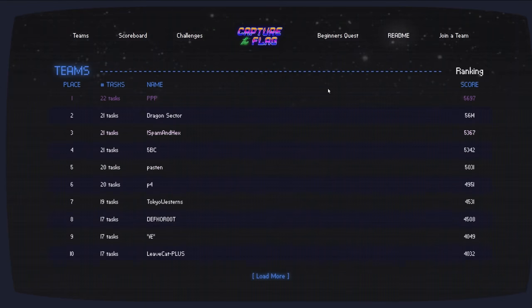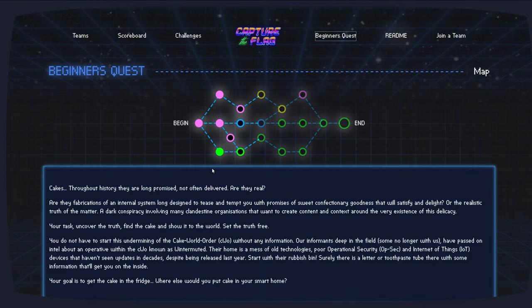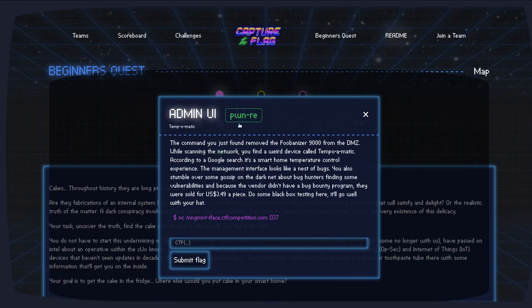Let's jump into where we left off in the Beginner's Quest. One of the challenges down here in green — we're getting to some more of the Pwn and Reverse Engineering stuff. This challenge is called Admin UI. I'm not going to read this entire prompt because it has literally nothing to do with the challenge, as most of these things do. But we'll take our Netcat connection and move on.